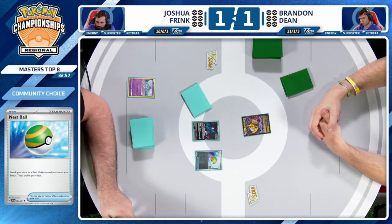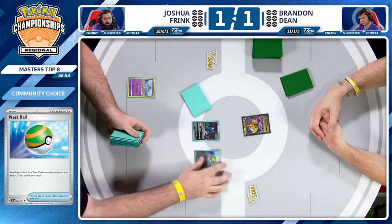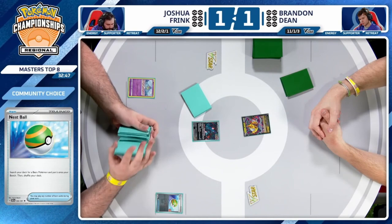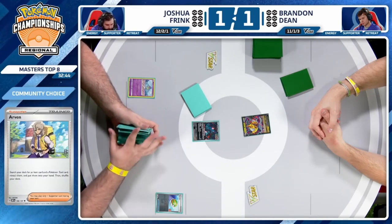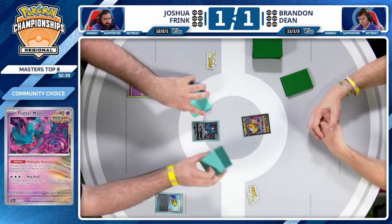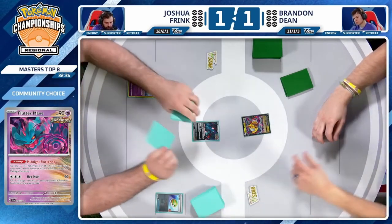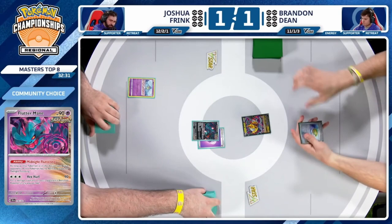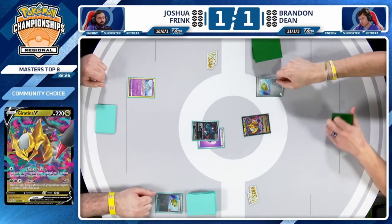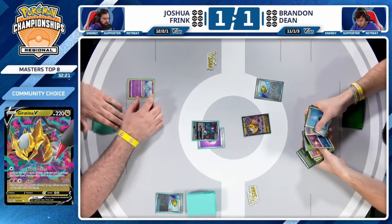Getting a quick look at the hands — not sure there's going to be much going first. A little bit rough — you don't have access to Arvin or Technical Machine Evolution. But you can buy a little bit of time with Flutter Mane in the active spot. Energy on the active and a pass of the turn — we're going to see what Brandon has to cobble together.